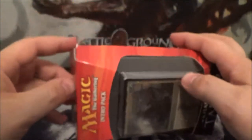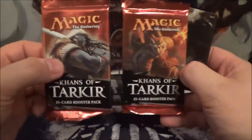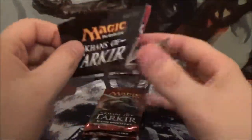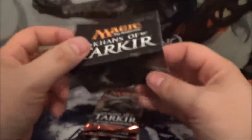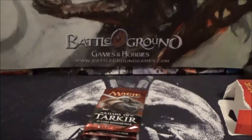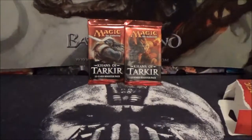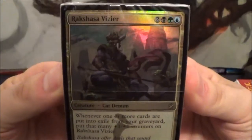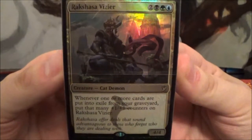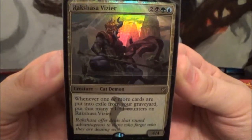Without further ado, let's crack this open. Here you have the 60-card deck with the Rakshasa Vizier, the two Khans of Tarkir booster packs, the deck insert, and the Magic rules reference card. Let's take a look at the deck. First up: the Rakshasa Vizier is a five-cost 4/4 cat demon. Whenever one or more cards are put into exile from your graveyard, put that many +1/+1 counters on Rakshasa Vizier. He's not too bad.